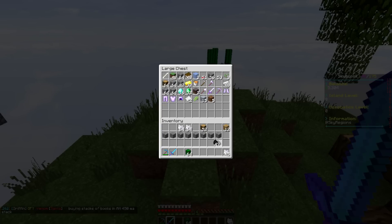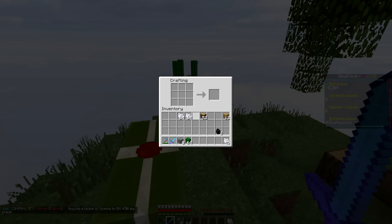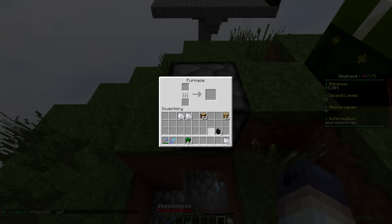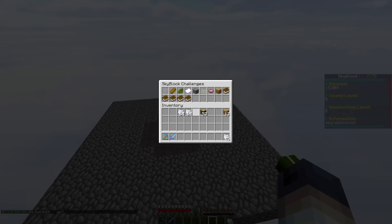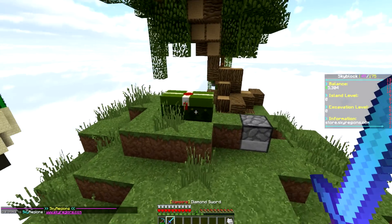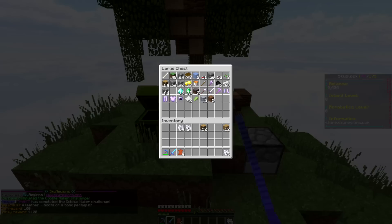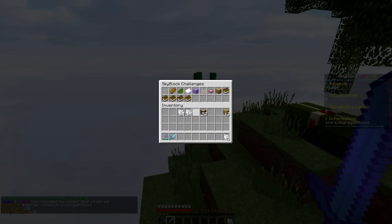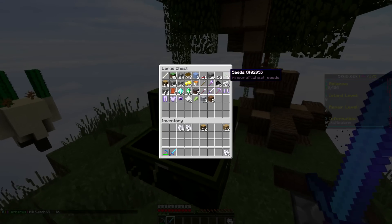Next we need to make a furnace to smelt some cactus green. Go to slash craft, make the furnace, throw the cactus in, and start smelting. We've now completed two challenges. I also have a stack of cobblestone, so let's do the cobblestone challenge real quick. These are actually pretty simple now that I have slash fly and my rank — I can just blow right through them.